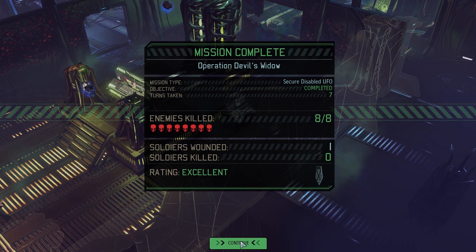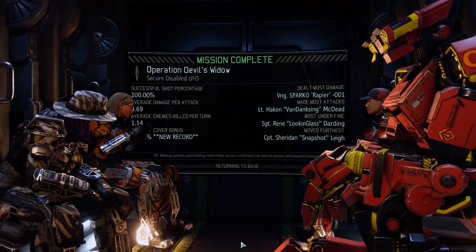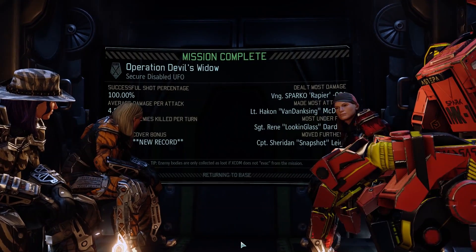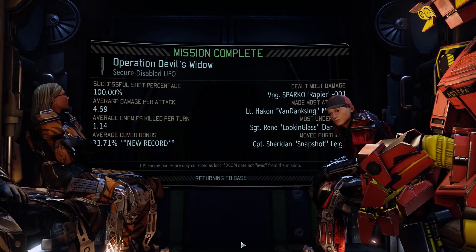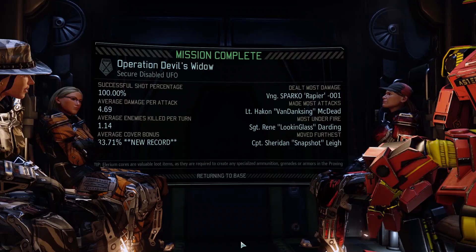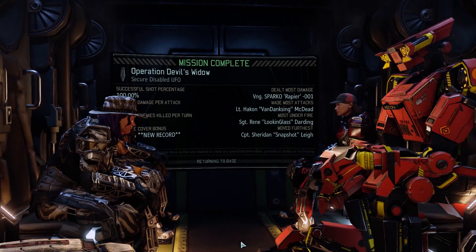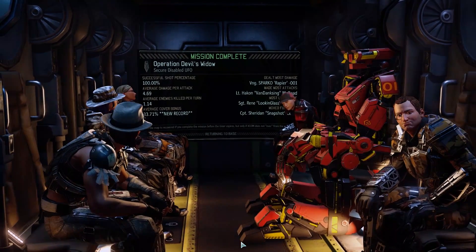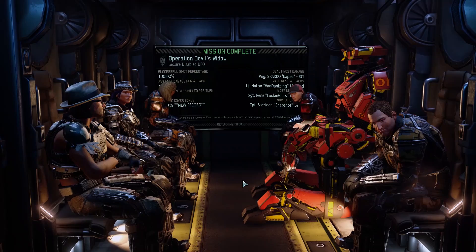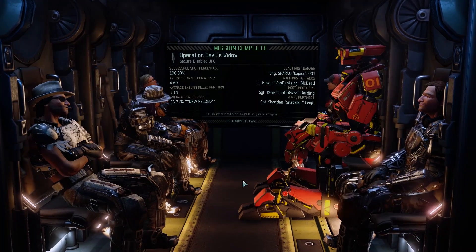So it's just Snapshot, I think, that has poison damage - shouldn't be too much, shouldn't be out too long because we need a ranger. Not sure about promotions. The successful shot percentage is 100%, but that doesn't include overwatches - all five of them missed. Or was it six? It wasn't really too bad of a mission.